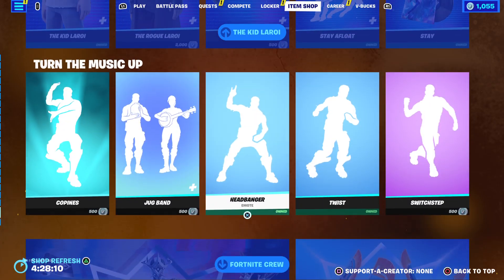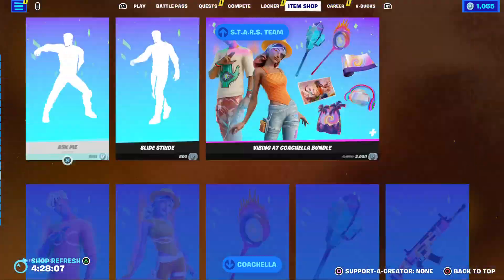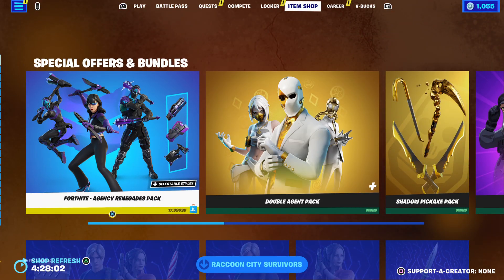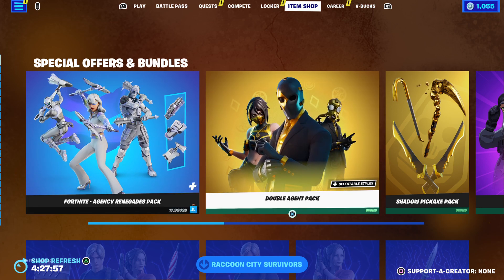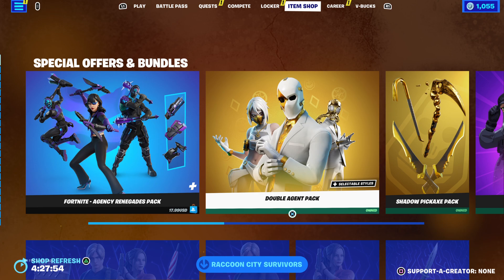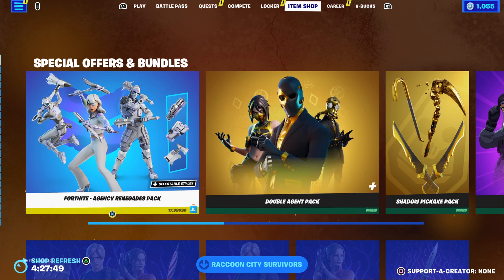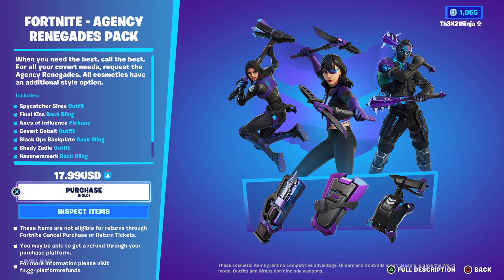I said I wanted that emote for the longest but just couldn't get it. And where's the special offers? Why is it all the way up top? I'm confused about that, but let's see if we can. All right, we're going to go ahead and buy this pack. Let's talk about it real quick. Fortnite Agency Renegades pack — when you need the best, call the best. For all your covert needs, request the Agency Renegades.